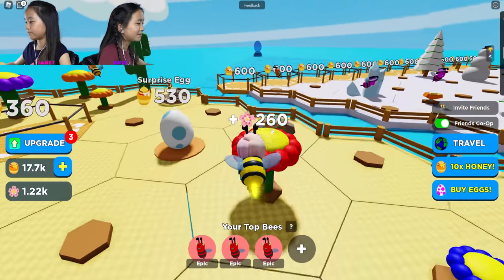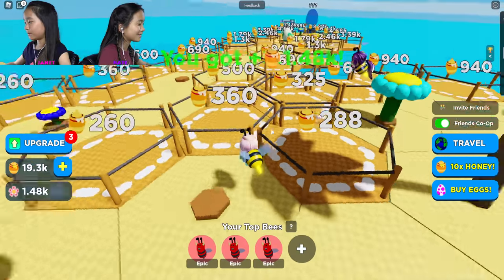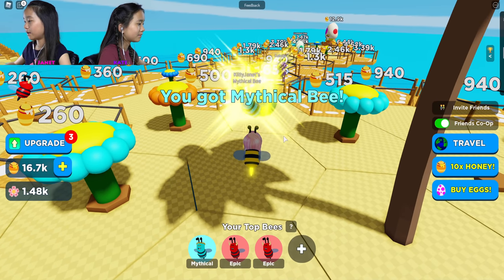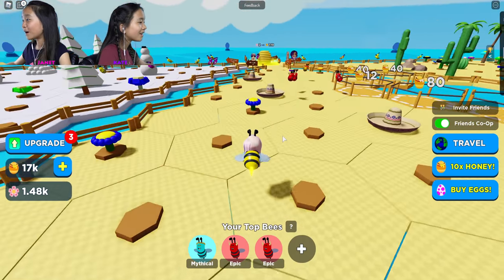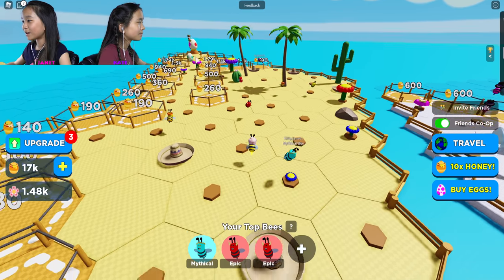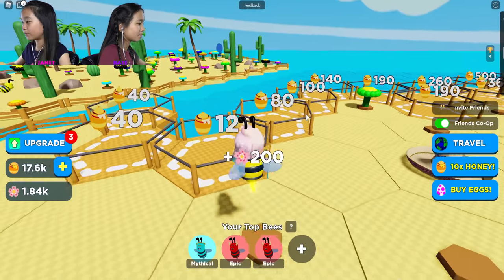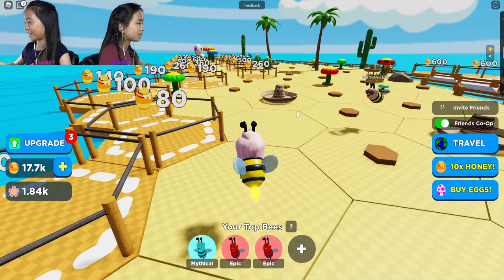You're so lucky with your epics. From a rare egg - oh, I got a mythical bee! What? Ted doesn't even have that. Oh my gosh, Tad! Where are ya? Tad's all the way up there, he made a path to the end - you can just do that. You're so lucky. I got that from a rare egg, I think. It's light blue. Legendaries are pink. Wow, I'm so lucky with these eggs.